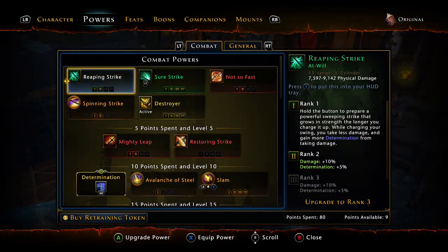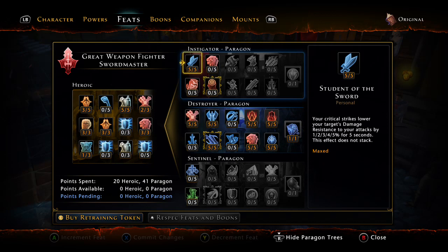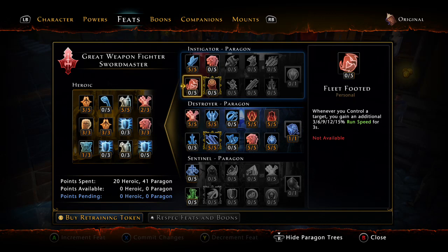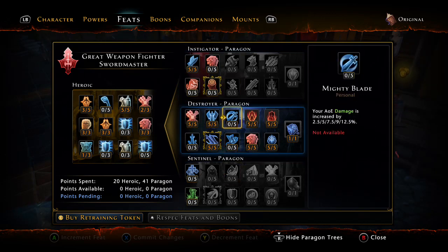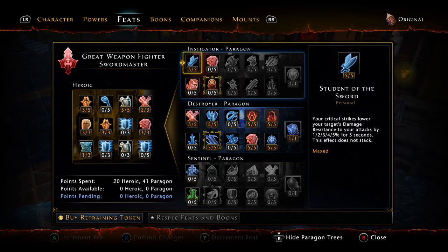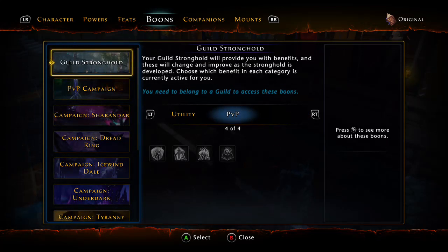The feat I forgot: you probably have five feat points you haven't put anywhere, and that is into student of the sword. Your critical strikes lower your target's damage resistance to your attacks by five percent for five seconds. It doesn't stack — god I wish it stacked at least three times — but that's your other five points. Nothing in sentinel, everything in destroyer, five into instigator — that's it.